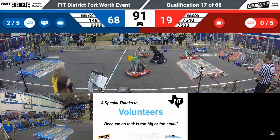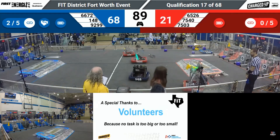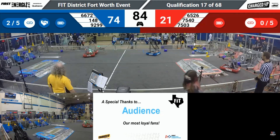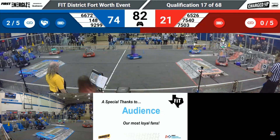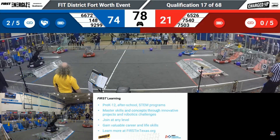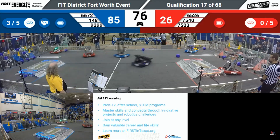148 trying to pick up a cone, but a little defense here from 7540. 6672 placing another cone on that high node. Here comes 148, looking to place a cone on the high node as well, completing another link for the Blue Alliance. That's three of the five they need completed.